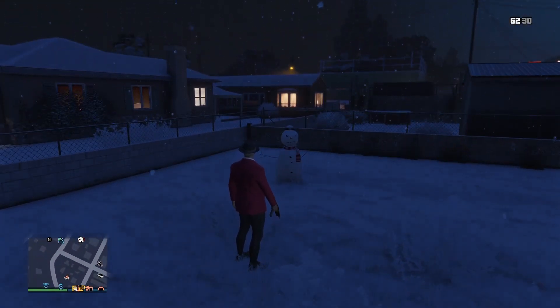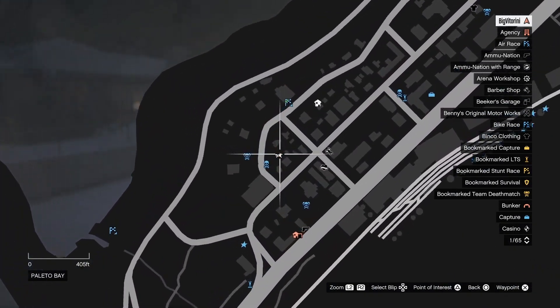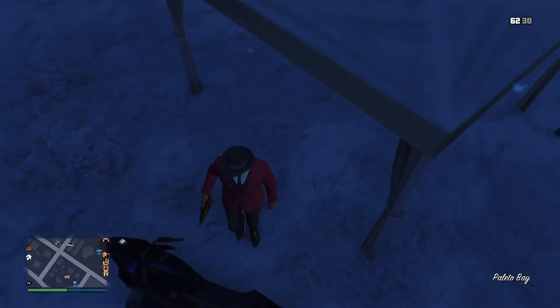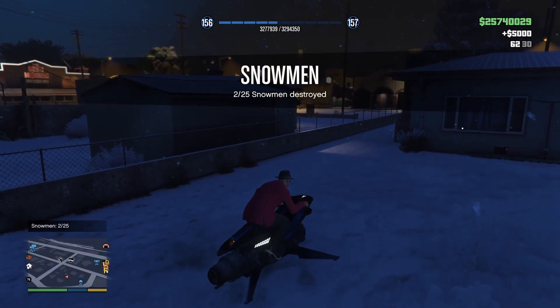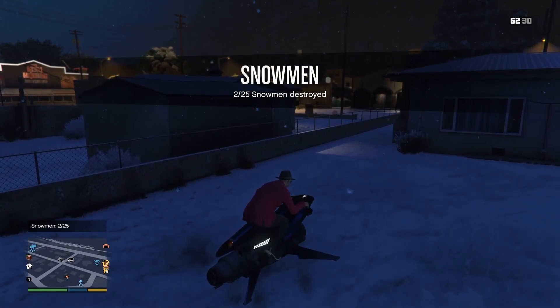Just showing you again — you cannot shoot the snowman. That's the second location over here. You cannot shoot it, so just run it over and it's that simple. If you have the Oppressor it should be really easy. Second location right here.